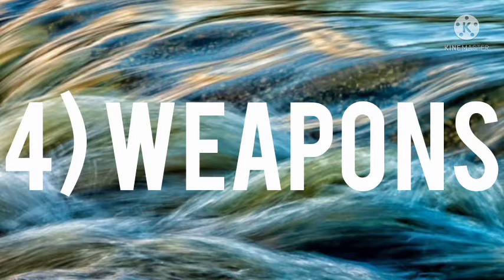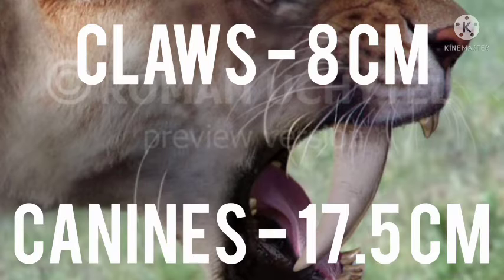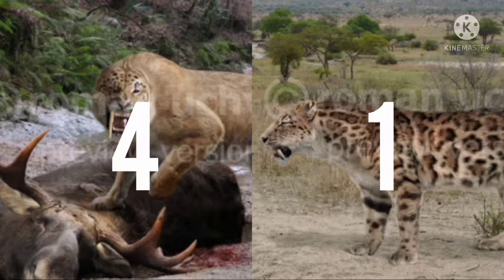Number four: weapons. The claws of Smilodon fatalis are 10 cm and the canines are 17.5 cm, while the claws of Smilodon gracilis are 8 cm and the canines are also 17.5 cm. Fatalis has clearly larger claws.